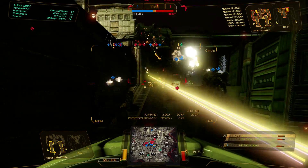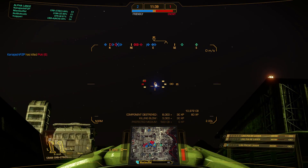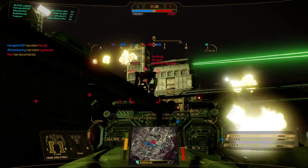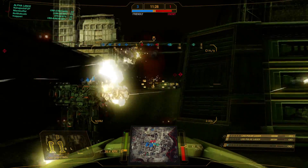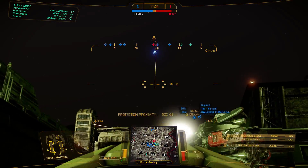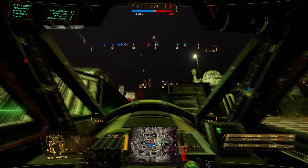I'd rather shoot the opponent than shoot the UAV, but as soon as this guy's down... I went through a side torso there - I noticed in the top right that he was damaged, and I knew that build had an XL engine, so I took a shot at that side torso in order to drop him efficiently. Taking out UAVs constantly is stopping their missiles.